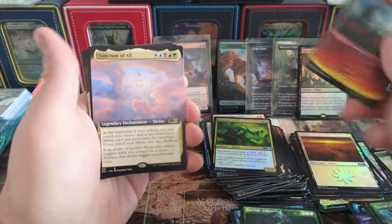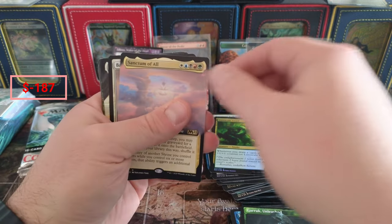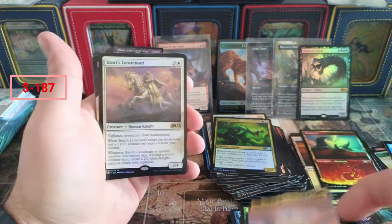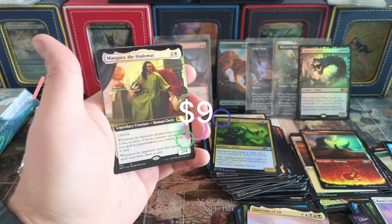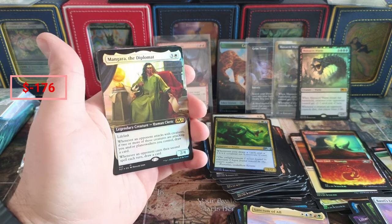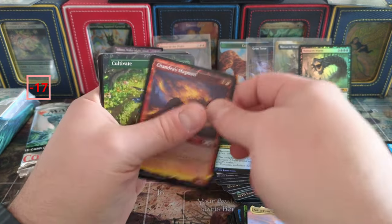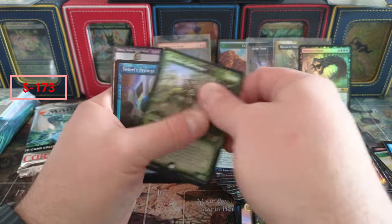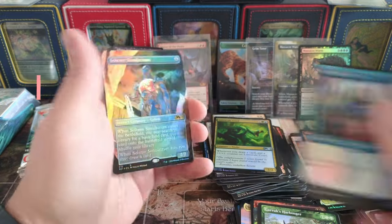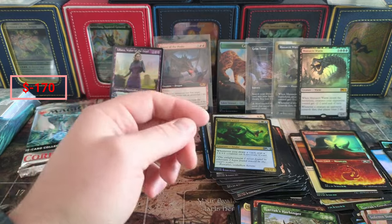Planes Watchdog - so if you pull a T-Peak, you're doing okay. Sanctum of All - and that goes into my shrine deck. Ashrey, Mangara Fort - foil, beautiful Mangara. I don't think he's doing a ton of money at the moment. Finally we got a Cultivate - that's a three or four dollar card - and a foil Simi, also a three or four dollar card. Angel Demon.